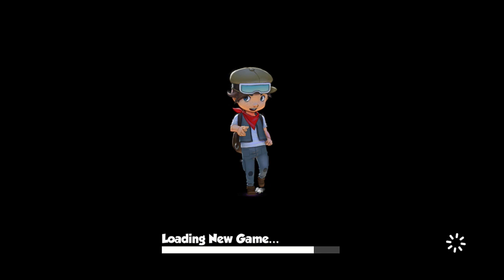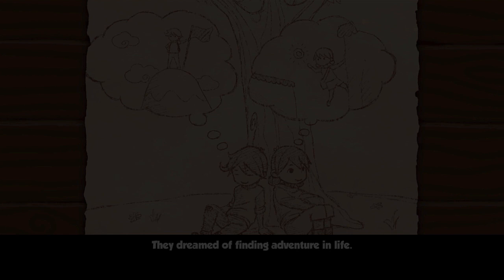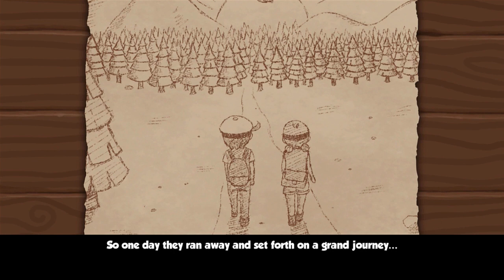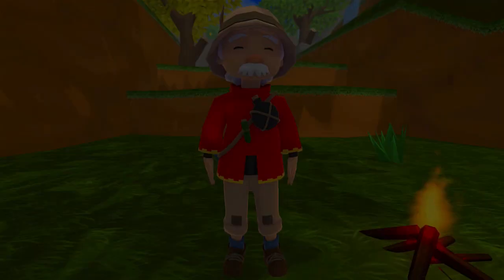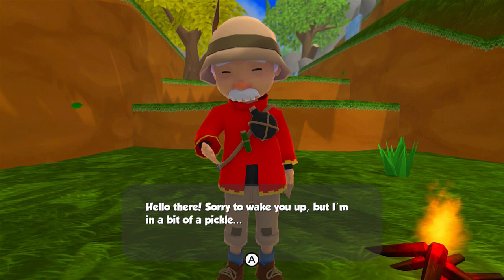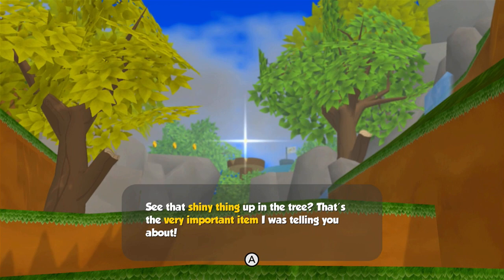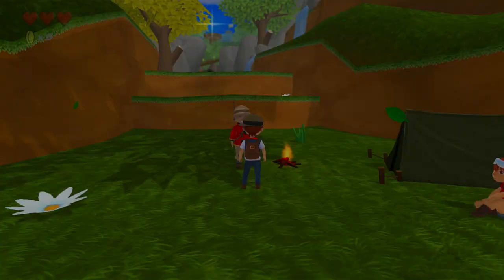Once upon a time there were two orphans. They dreamed of finding adventure in life. So one day they ran away and set forth on a grand journey. An NPC wakes us up: 'Sorry to wake you up, but I'm in a bit of a pickle. I lost something very important to me in this forest — see that shiny thing up in the tree? I'm not quite the young sprout I used to be, so could you please come up there and grab it for me? Now then, which one of you will help me?' We agree, and he says: 'You've made this old man quite happy. Good luck.'